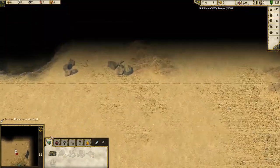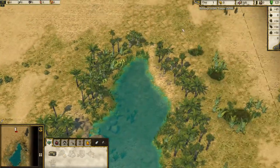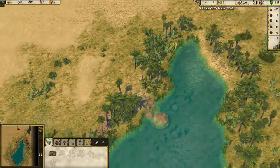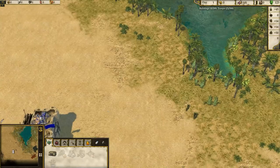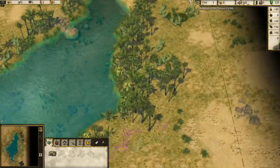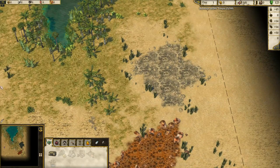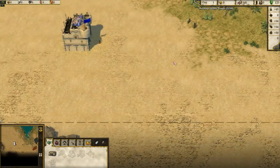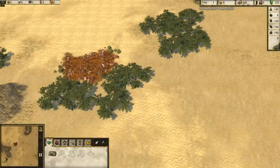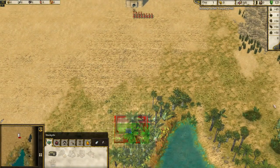We're in a pretty open area with a massive oasis and a big amount of stone. There's wood around the oasis. Here's our enemy — there's kind of nothing in between us and him, and he can get round the other side of the lake too. He's got stone and iron; we don't have any iron... oh wait, there's iron way over there.